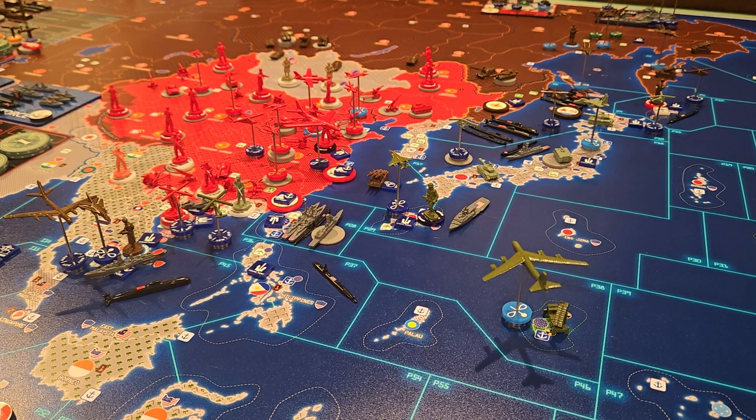Hey everyone, it's Admiral Seabass. Welcome to my war room in Indianapolis, Indiana. This is Soviet Far East Command turn 2.1 in Operation Killing Fields. I hope you enjoyed Captain G and Ozark's turns. Let's get into it.